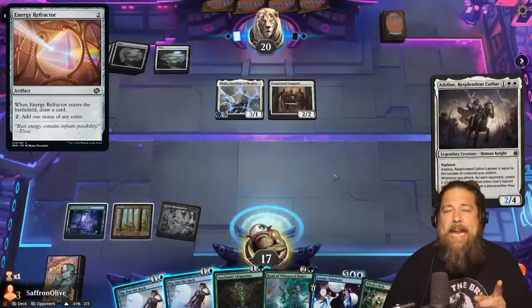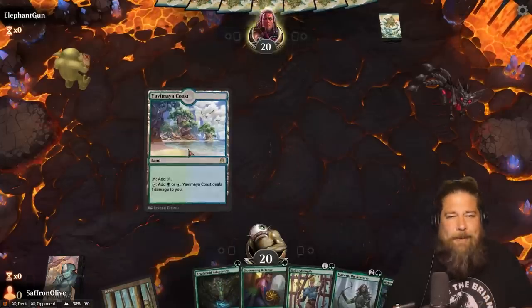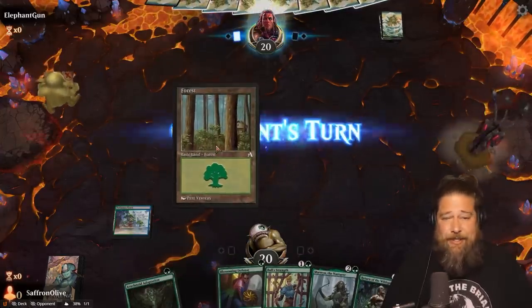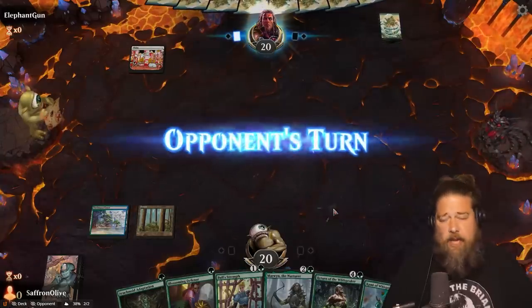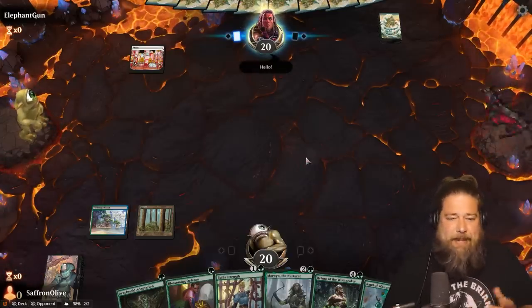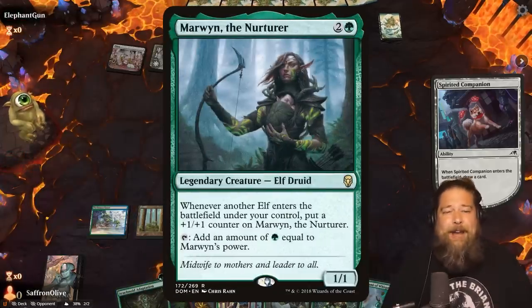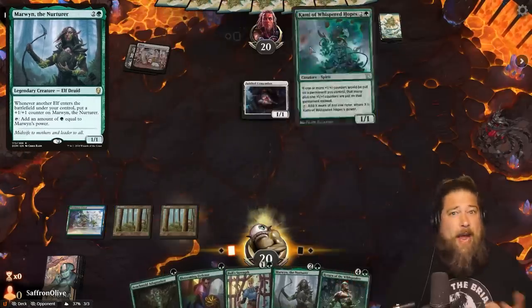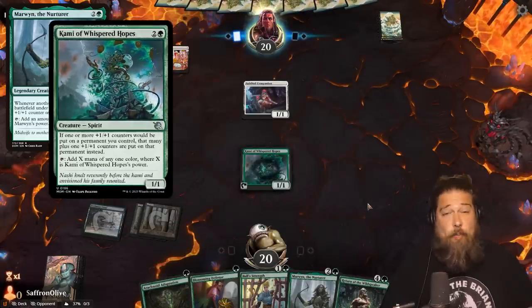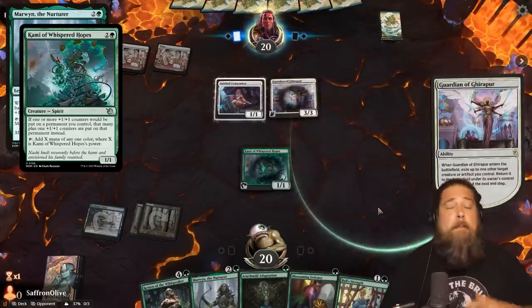Then it struck me — what if this was actually an Explorer deck? Moving to Explorer solves pretty much all the consistency issues. In Explorer we can pull off the same combo even more spectacularly but with all green cards. We still want Leer — we can splash it — and we get OG Marwyn, the original founder of this deck, to join Kami as a mana producer. With eight copies of Kami in the deck — Marwyn joining the fray — our odds of having one in our opening hand are like two out of every three games without even mulliganing.